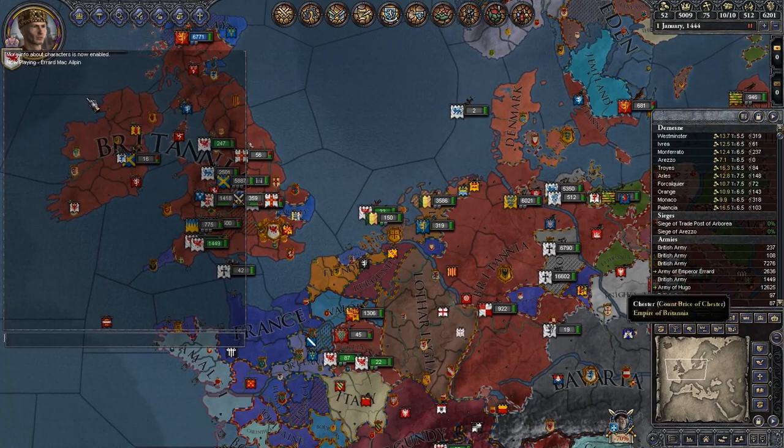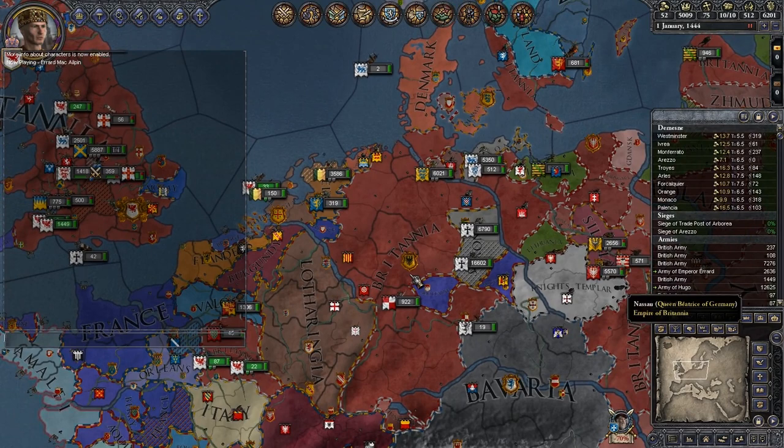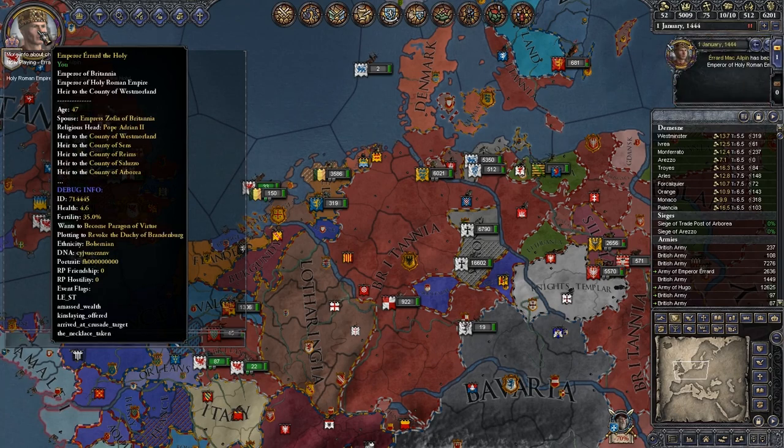We've got a few problems with Britannia — namely that they are the Holy Roman Empire. I'm going to change them to the Holy Roman Empire wholesale, because it makes my life a hell of a lot easier. I might switch the localization to fix a couple of things. One of the easiest things to do is give him the title of the Holy Roman Empire. You just say 'give_title e_HRE' — the 'e' has to be lowercase. I missed a four there the first time, but there we go. Now the Holy Roman Empire is given to Emperor Eberhard the Holy.